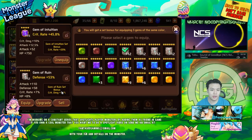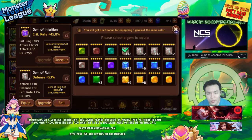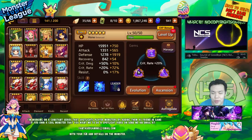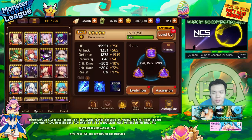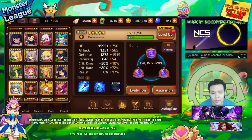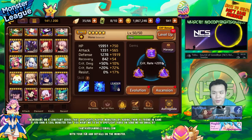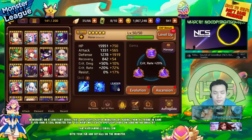Certain gem sets are better than others because of how the stats work — it's much easier to get 20% crit rate than it is to get 40% crit damage. You can definitely still use intuition gems; they're kind of neat if you don't have a square slot to push out that crit damage. But in terms of having the optimal stats, having a ruin set would probably be the best if you want the highest damage possible.